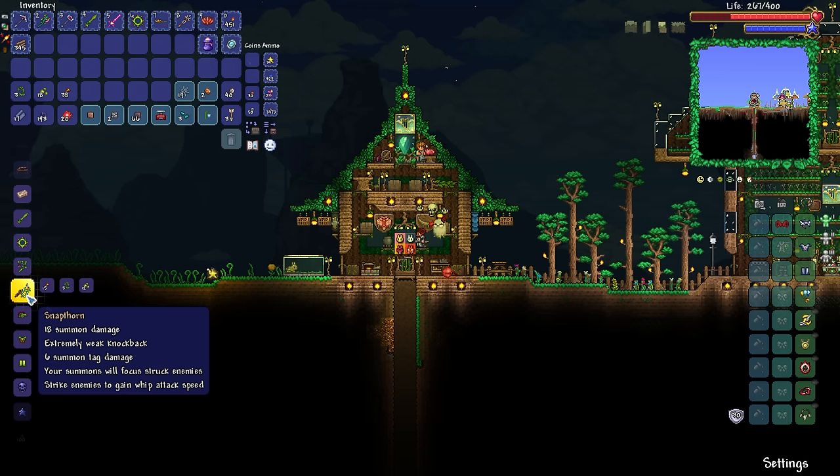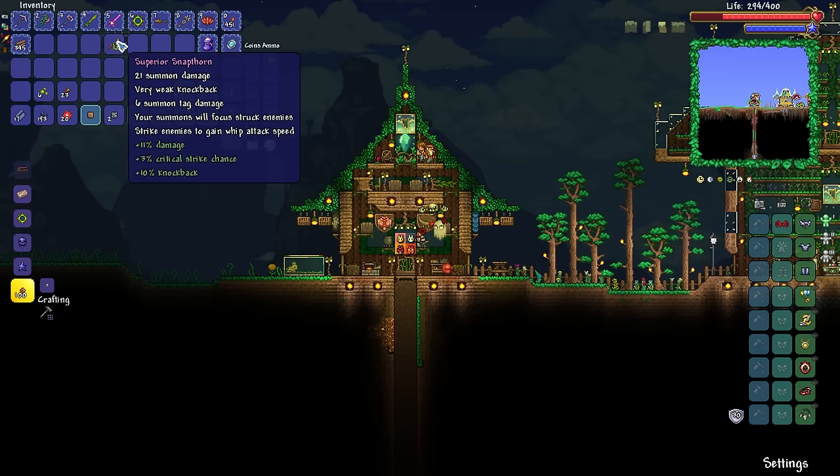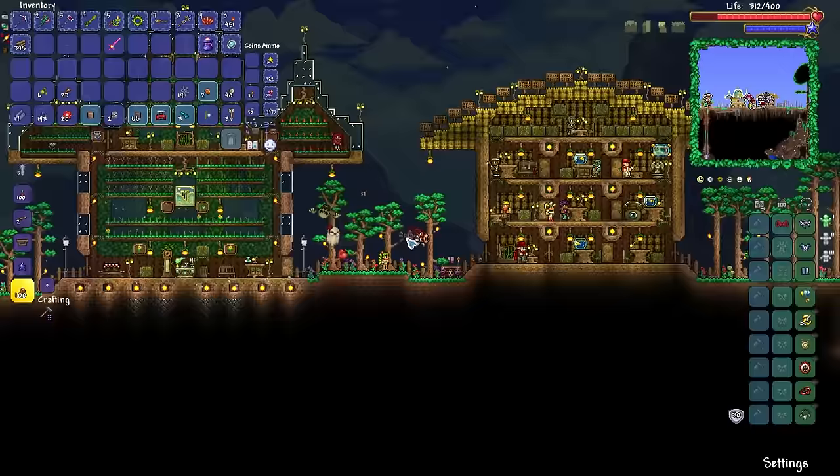Can we make it or not? Yep, there it is — the snapthorn. 18 summon damage, 6 summon tag damage, and strike enemies to gain whip attack speed. If we apply the obsidian armor buff to the whips on top of that, we're going to have a very nasty whip. I'm very excited to give this whole setup a go.